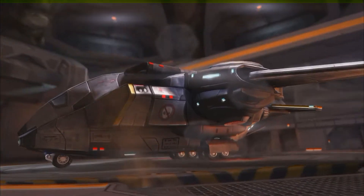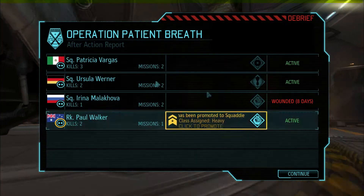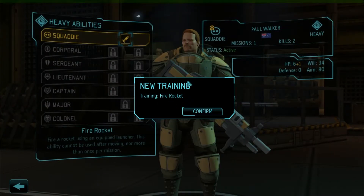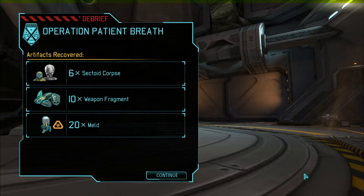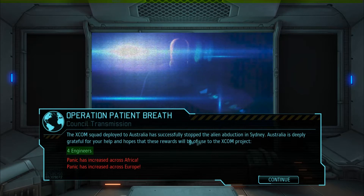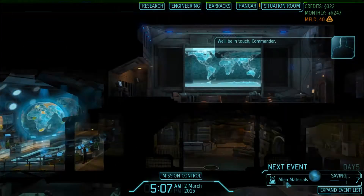One soldier wounded. If you kill every alien, you automatically complete all objectives. Got a promotion. Our heavy is wounded; the other heavy can take the spot. Still missing an assault. New facility available: Workshop — each workshop adds five engineering units to your staff, plus 10 percent adjacency bonus refund on resources used when building vehicles, foundry objects, and facilities. Successfully stopped the alien abduction in Sydney — four engineers gained. Panic increased across Africa and Europe.